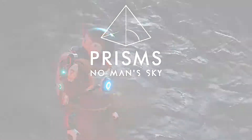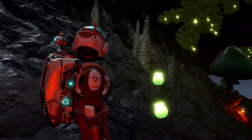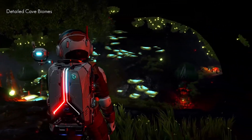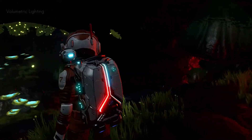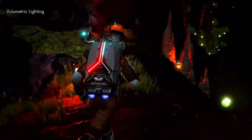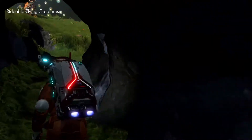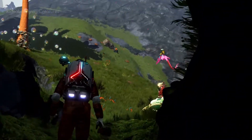This is version 3.5, The Prisms Update — a visual overhaul for No Man's Sky. Explore new detailed cave biomes with volumetric lighting effects. Flying creatures can now become pets and be ridden.